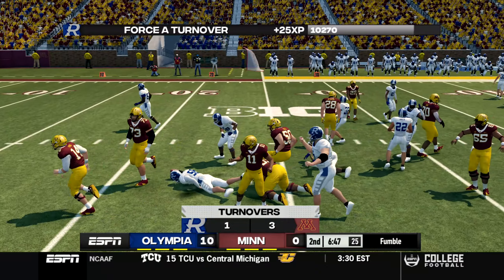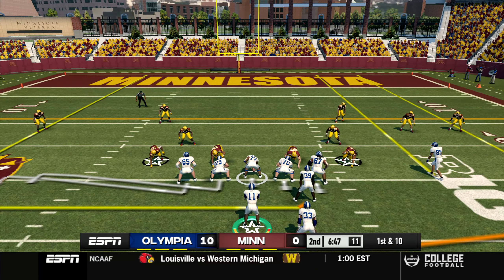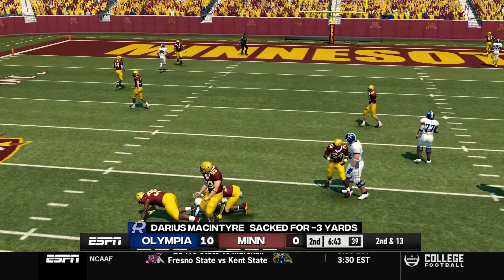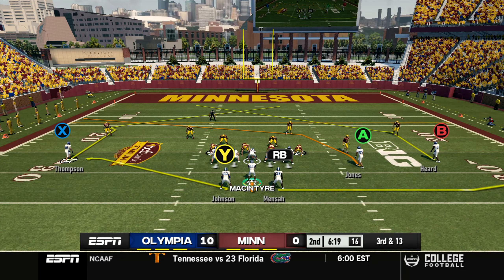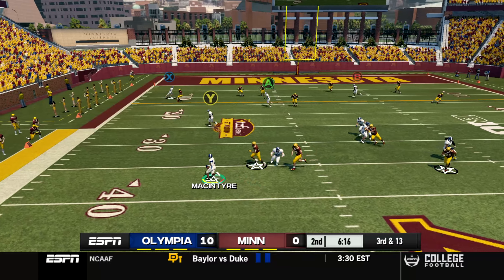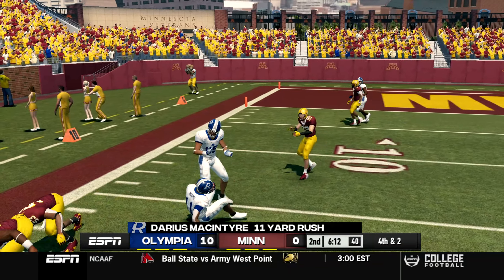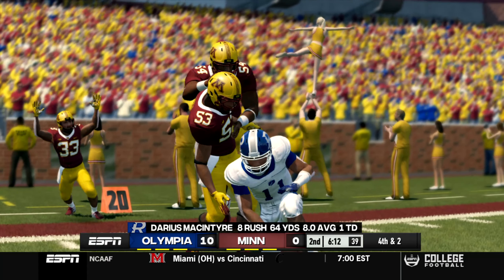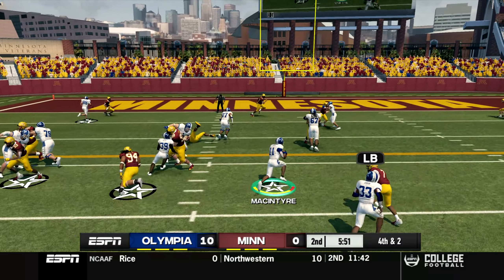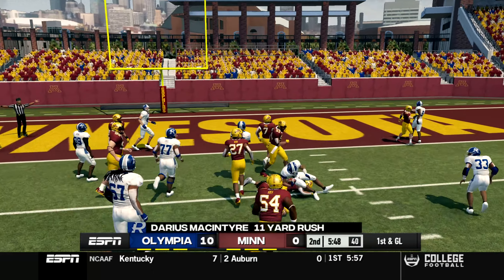Williamson gets blown up before he even gets to the line of scrimmage and John Schweiss is there - whistles blowing, Schweiss coming up huge again with his second fumble recovery of the season. Darius McIntyre on first down gets sacked - now third and 13. Little play-action rollout, Darius takes off and runs, getting to about the 16 yard line. Fourth and two - Olympia sends out the offense, triple option, DMack keeps it up the middle down to the five yard line for an 11-yard run.